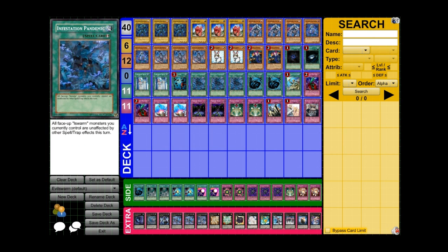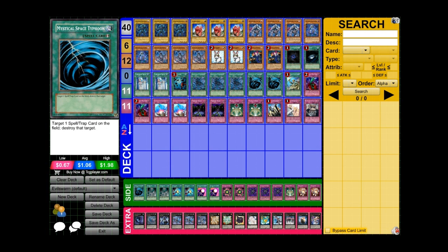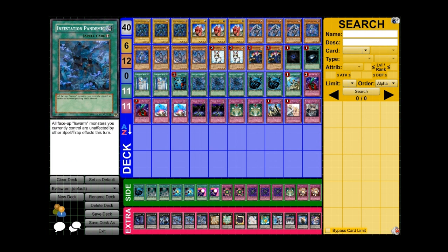Infestation Pandemic at three is basically the best — if you draw it, it's always live. It's that added security so that when you attack and run into a Mirror Force you're basically not going to get stopped. That's why I only run two MST, because Infestation Pandemic allows you to run into traps sometimes.